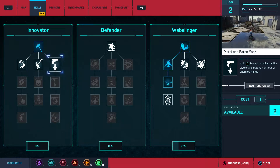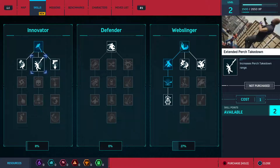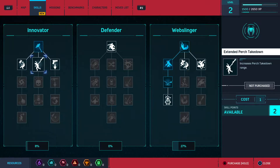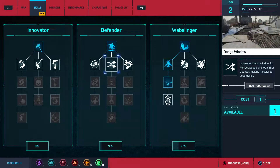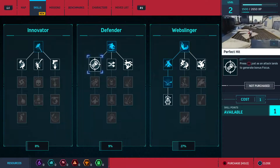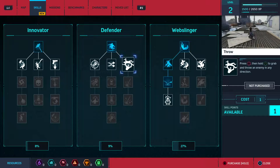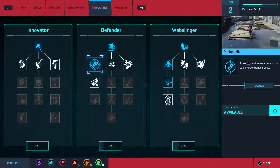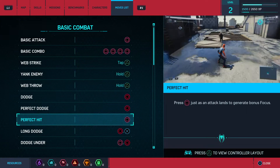What is this? A pistol and bat and yank. Extended — that's pretty cool. Let's just get all of them. I've only got one left now. Press square just as an attack lands to generate bonus focus — that's probably good. Yeah, I'm going to get another move. Web throw, perfect dodge. Sweet.